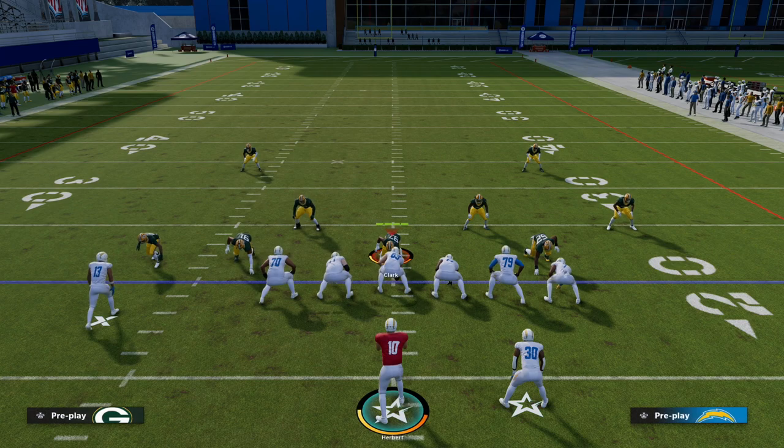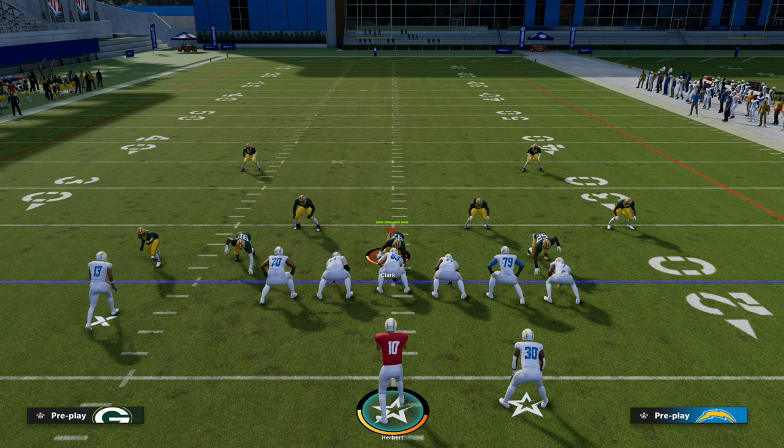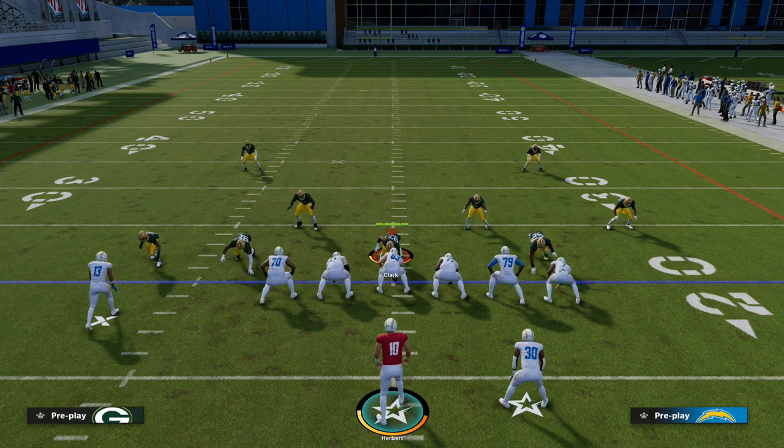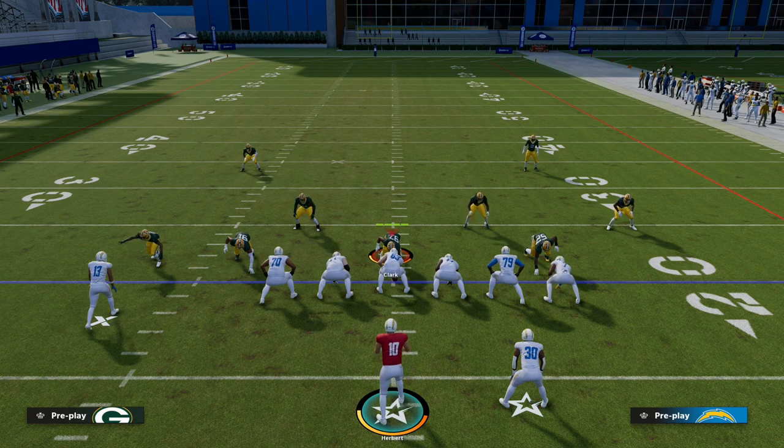If you want to learn more about the Trips Tied End formation, make sure you join my Patreon down in the description. It's only $10 to sign up and it gets you access to all of our Madden 23 offensive and defensive ebooks, including our Trips Tied End offensive ebook, which is about to receive a major update this week — including all of my favorite route combinations using Tight End Apprentice and Outside Apprentice. Thank you so much for watching, and hopefully we'll see you over at the Patreon page.